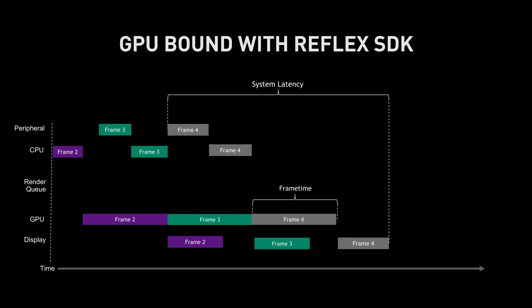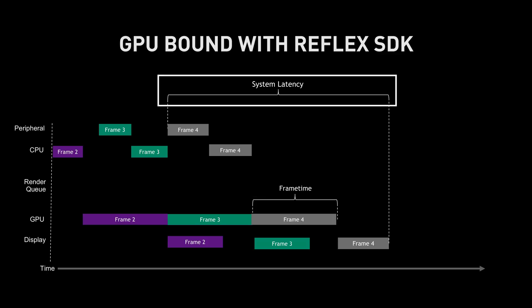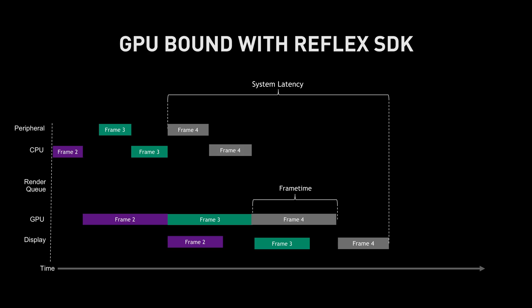NVIDIA's Reflex SDK allows developers to optimize the latency of their game pipeline in a couple of unique ways. First, it eliminates the render queue entirely — as you can see on this diagram, there are no frames queued up for the GPU, which reduces end-to-end system latency. Second, it aligns CPU work just in time with rendering, so the renderer gets the most up-to-date information possible from the game engine before it renders.